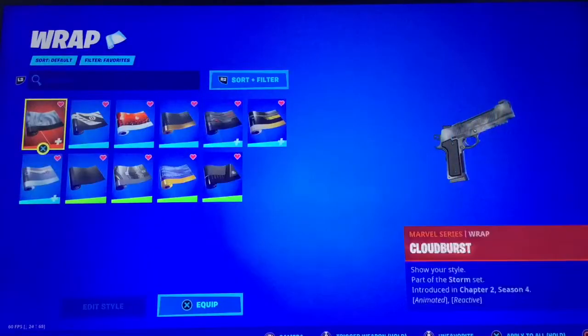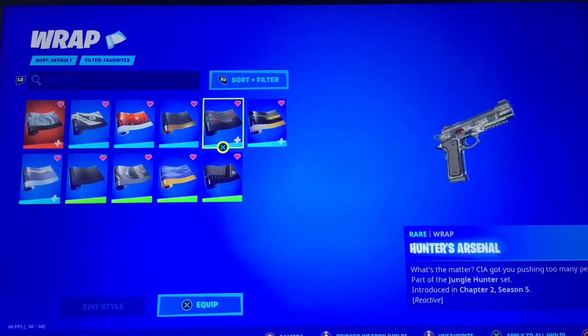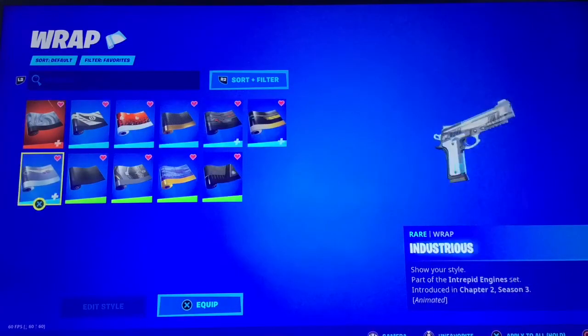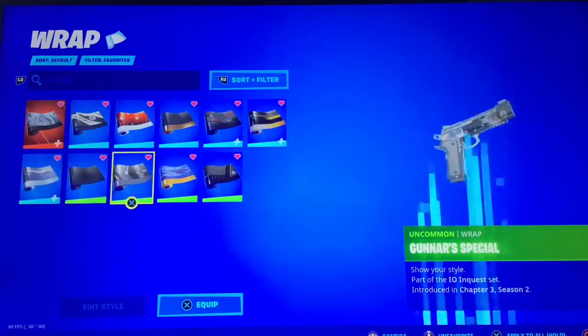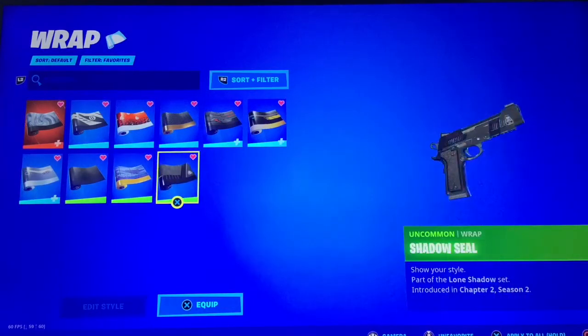And finally, onto the wraps — we've got Cloudburst, 8 Ball, Banner, Carbon and Gold, Hunter's Arsenal, Imagined Edge, Industrious, Boogeyman, Gunner's Special — his wrap, which looks pretty nice there. Rivet, and Shadow Seal.